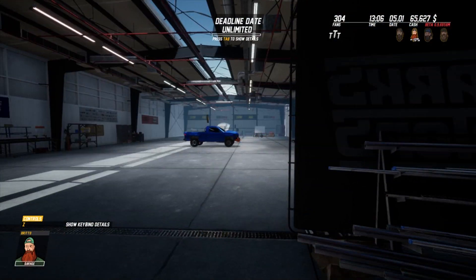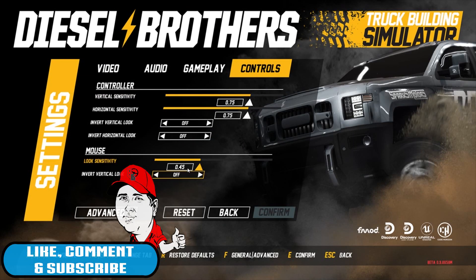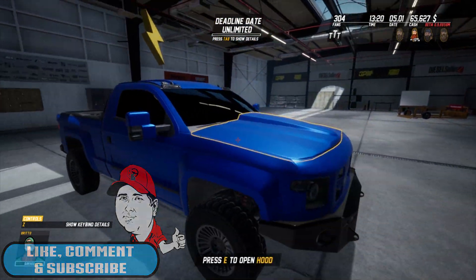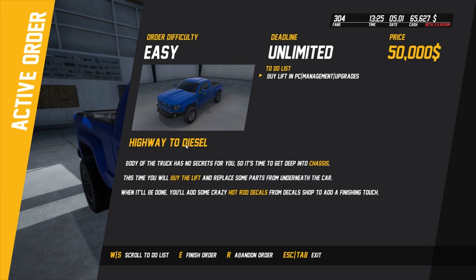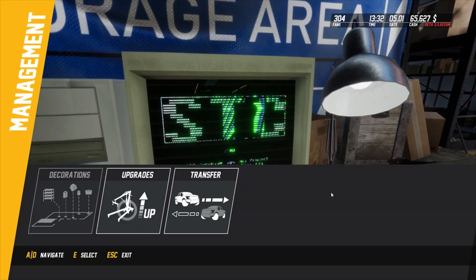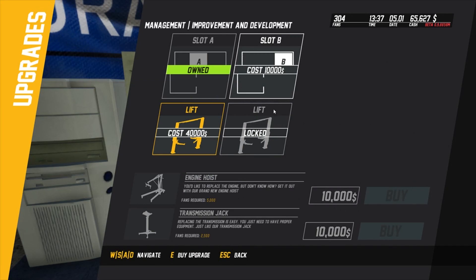Back out of here. Let's go to 0.35 - that's a bit better. Beautiful looking truck. Buy a lift in PC management - upgrades. We want to buy a lift for four thousand dollars.